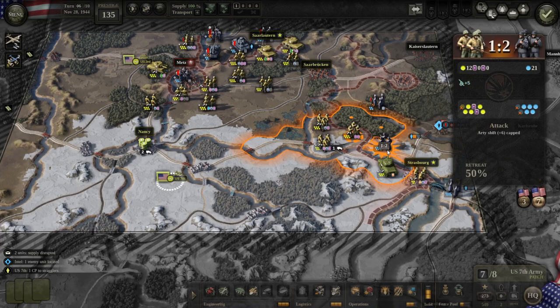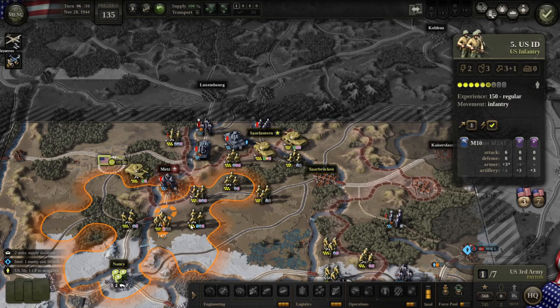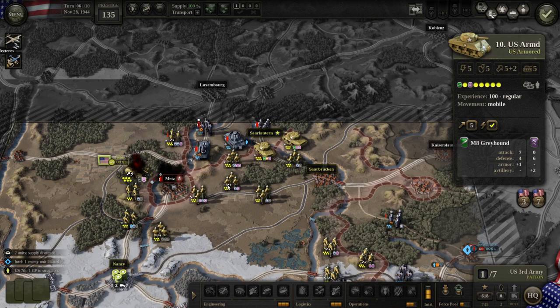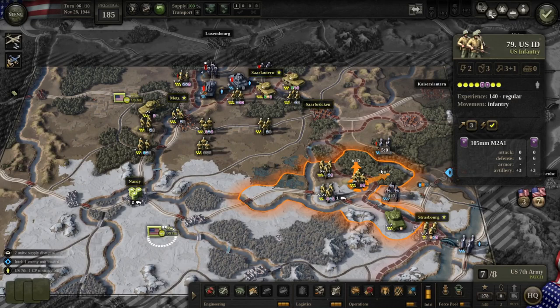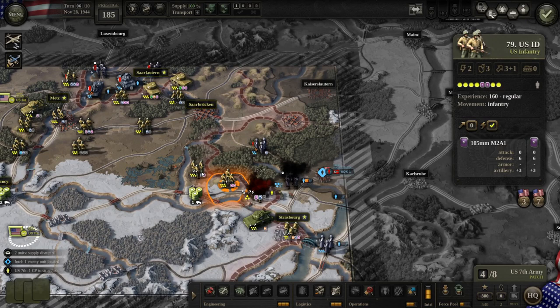Coming back to Metz — I got a two-one here, moved away and tried to move back but it cost too much movement. It wasn't necessary anyway. We do a one-one, and because they're surrounded and cornered they can't retreat, so I can just attack them with any other units. I also have an air strike and two more infantry units that could have helped if needed. We've taken over Metz, and at this point we have taken everything.